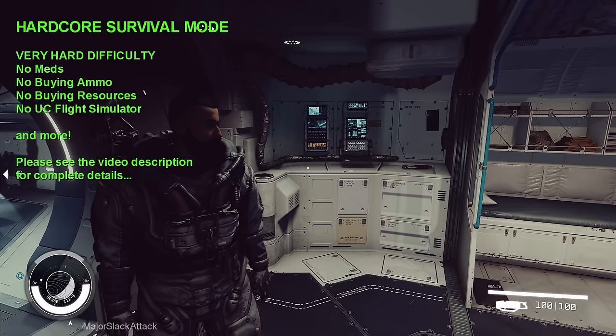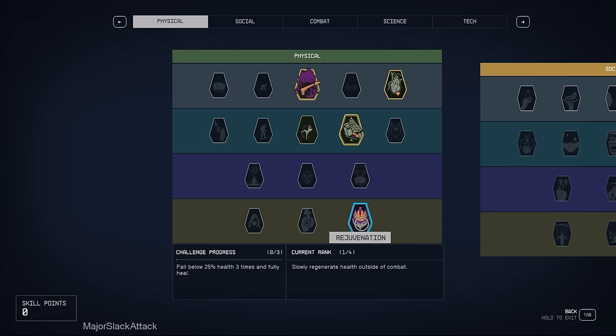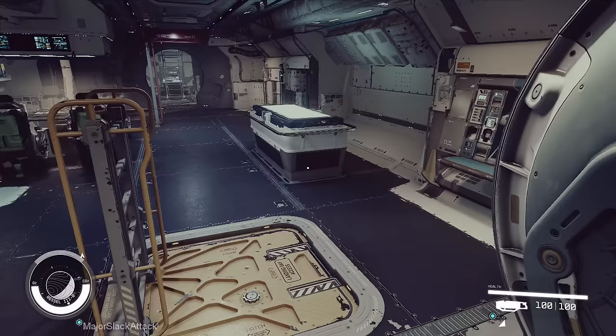We got our foot in the door. We finally got the rejuvenation skill so we can slowly regenerate health outside of combat. That's what I'm trying to say — slowly regenerate health outside of combat. This is a big plus, we just gotta build on that.